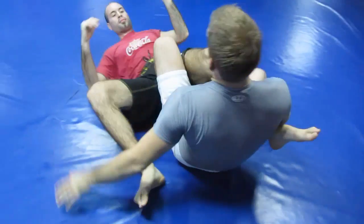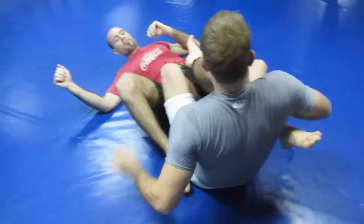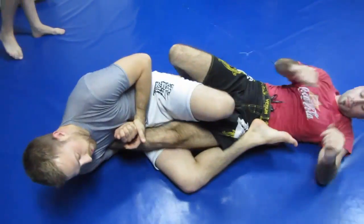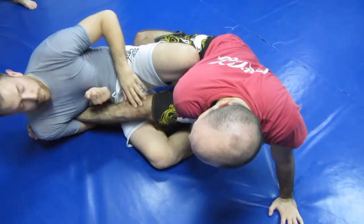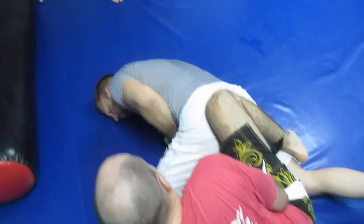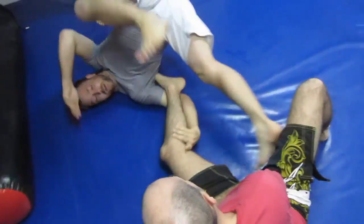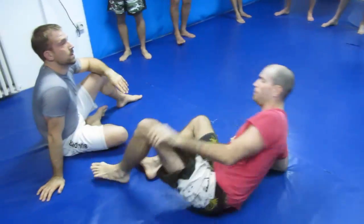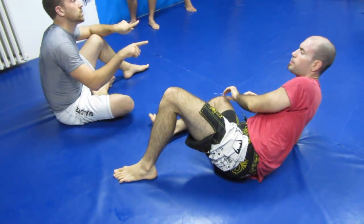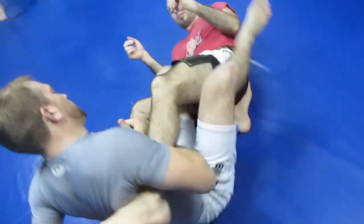Now we're going to keep with the transition from here. I have the leg, everything is fine, I try to submit — but Andreas sits up on his hand, takes this hand, pushes my foot off, and keeps jumping over to the side. I'm going to go with the knee over the top. Knees up, spread my base, and I submit him face down. Go to knee base, spread the knees out, and keep the hip down. The breakdown is only from here — it's easy.